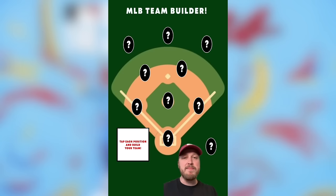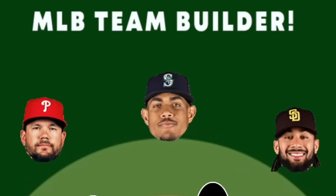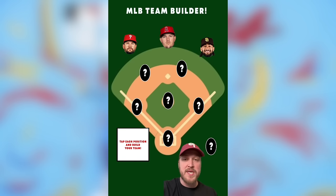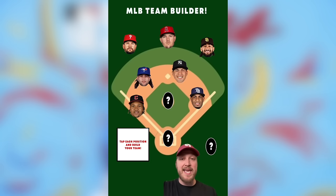We're using the MLB team builder filter on TikTok. Let's go outfield first — pressing all three at the exact same time, we have Kyle Schwarber, Mike Trout, and Fernando Tatis Jr. I don't have Trout or Tatis so that's gonna cost me a lot. Third base and first base at the same time: J-Ram and Yandy Diaz. Second and shortstop: Elly De La Cruz and Jonathan India — two Reds up the middle.